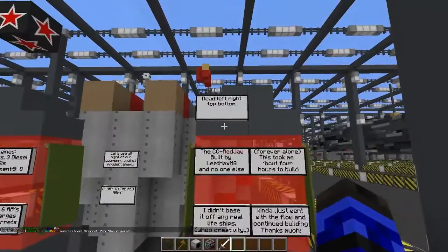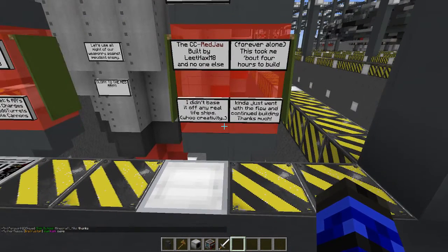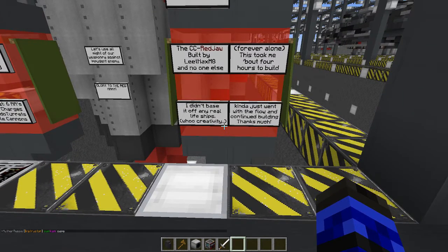What's over here? Read in English. CC Red Jaw, built by Leet, Hex, mate, and no one else — forever alone. Took about four hours. Didn't base it off any real ships — creativity. Kind of just went with the flow and continued building. I love those builds.